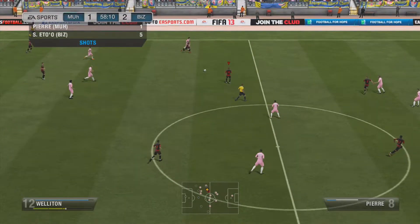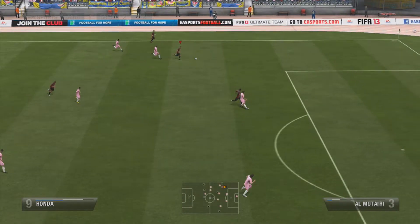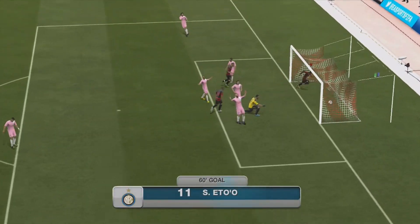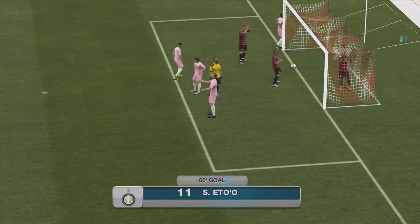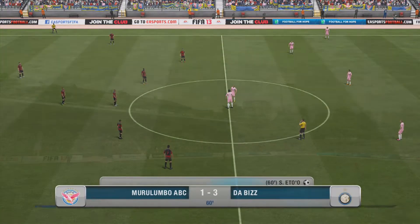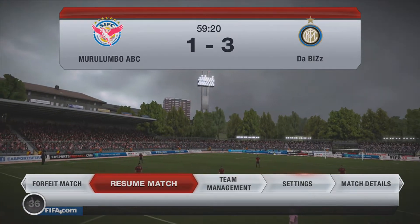As we start the second half I get the ball right away around the 50th minute. I pass it to Eto'o, Eto'o does a little spin move and calmly puts it in the back of the net — I have a 3-1 lead. That goal is much needed because I wanted that two-goal cushion in case he starts scoring; I know when to kick it into high gear.